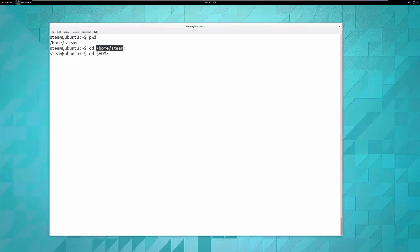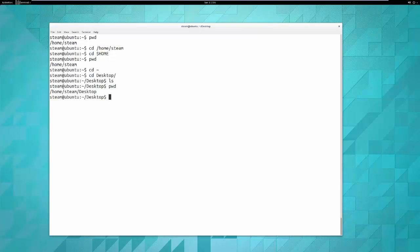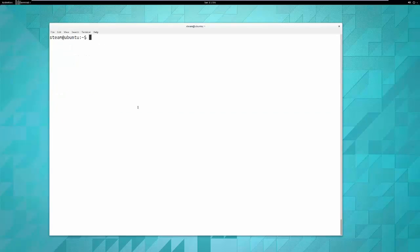You can change directory using 'cd $HOME', or 'cd ~' — both take you home. For example, if I'm at the desktop (/home/steam/Desktop), I can type 'cd ~' and then 'pwd' confirms I'm right where I want to be. You can also clear the screen by hitting Ctrl+L or typing 'clear'.